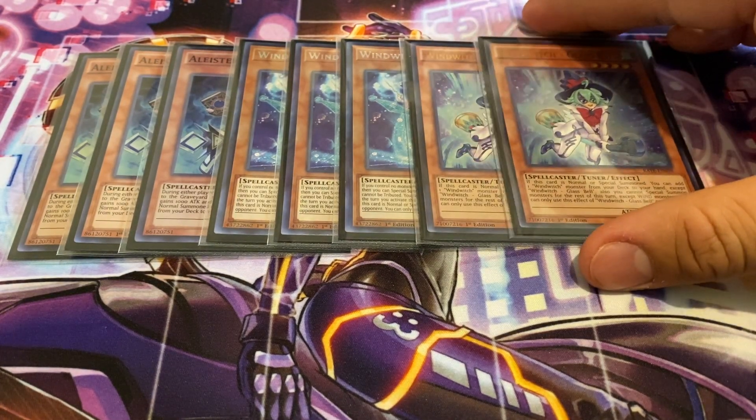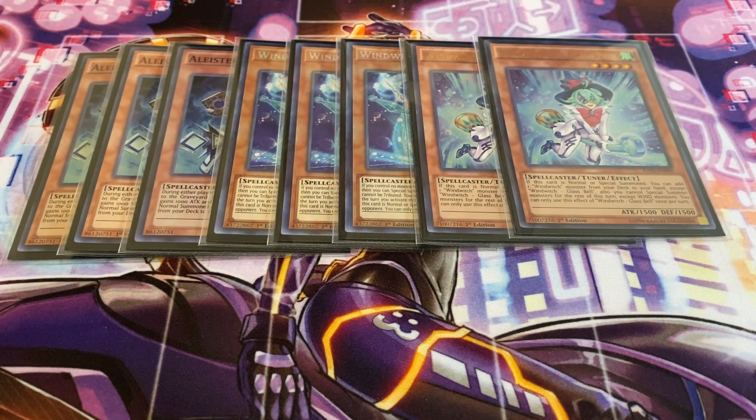Next, two copies of Glass Bell. This is going to be one of your main targets for Ice Bell. When this card is normal or special summoned, you can add one Wind Witch monster from your deck to your hand except itself. You cannot special summon monsters for the rest of this turn except wind monsters — not going to be too big of a problem since what we're playing is mostly wind. You definitely want to bring out Invoked Mechaba whenever you can, but you also want to turbo out Crystal Wing Synchro Dragon, because that's what this engine is mainly for. Crystal Wing is one hell of a monster.